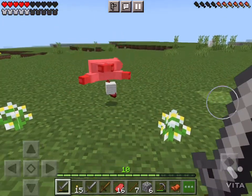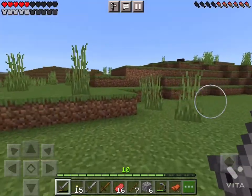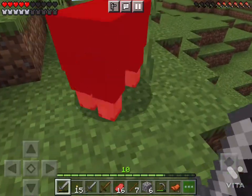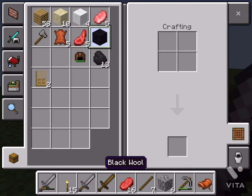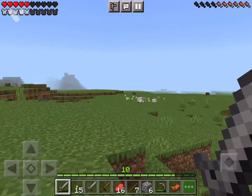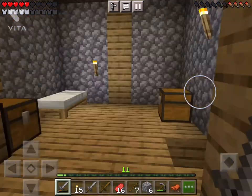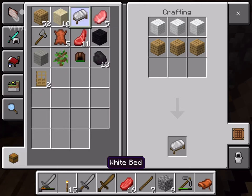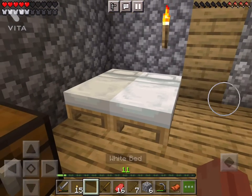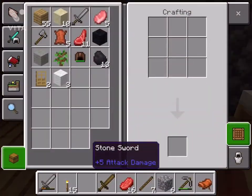Use any sword to kill a sheep and you'll maybe get some meat and wool. Any color wool is fine — you can use different types like that black one. You need three of the same wool. Once you have enough, go back to your house, open the crafting box, make the bed, place it down, and you can even jump on it!